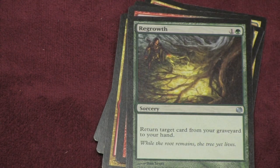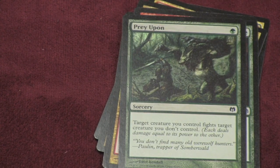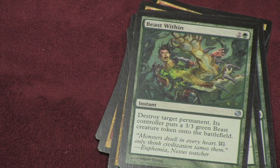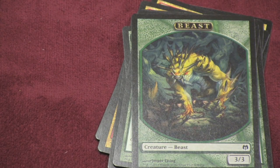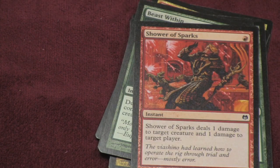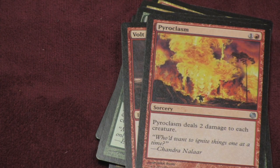Looking at the green instants: one lets you put a target card from your graveyard back in your hand — they killed one of your creatures, you put it out again. I really like Prey Upon — it basically lets one of your creatures fight one of your opponent's creatures. If they have an annoying creature like that red-white one that keeps getting bigger, this is how you take it out before it grows too powerful. There's also a card where you destroy a creature and replace it with a 3-3 beast — you can do it to one of your own small guys or destroy one of your opponent's bigger ones and replace it with a smaller 3-3. You can also do three damage to a target creature or player and then add one counter to each of your existing tokens. Another deals two damage to each creature.